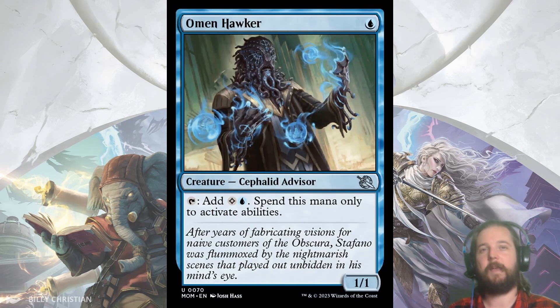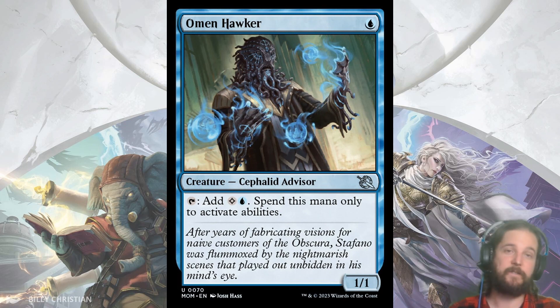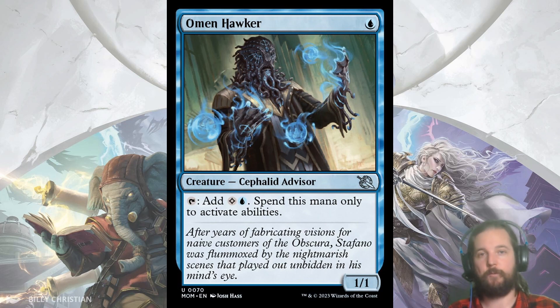Next up is Omenhawker — a great card to follow a transformation card. A 1-cost mana dork is great if you have enough cards with activated abilities, and there are plenty in this set. The first thing that comes to mind is the incubator tokens that require 2 to transform, but there's also the double-faced cards, equipment, and the large-cost creatures with land cycling — not to mention cards with activated abilities in general. If this isn't answered with early removal, your opponent will quickly fall behind.